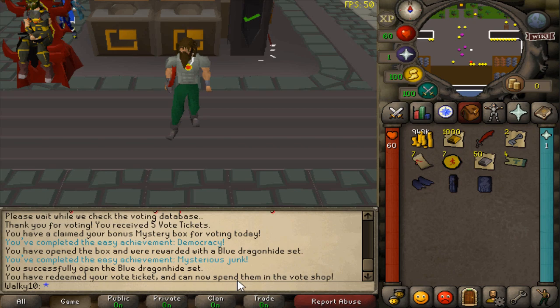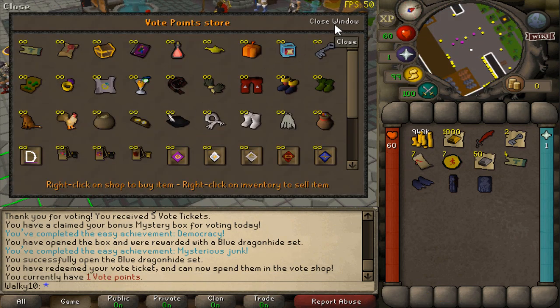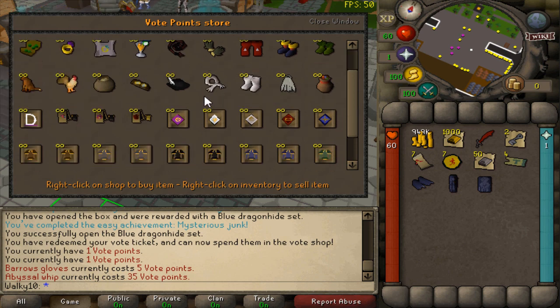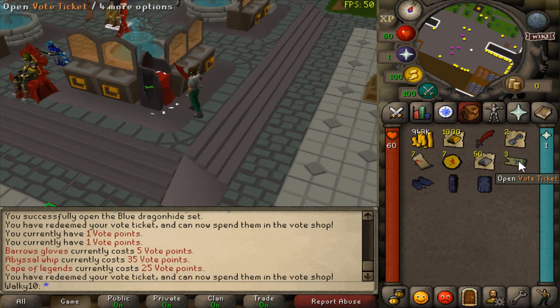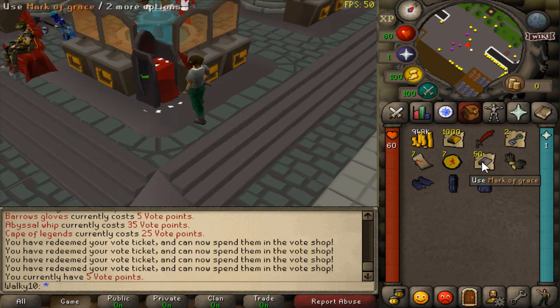You can spend vote tickets at the vote shop. To find it, go to the corner of the home bank — the vote booths. Looking at the items available, barrage gloves only cost five vote tickets, and we have exactly five, so that's a solid pickup. We could've gone for a Legends item at 25 but that's too expensive right now. Getting the barrage gloves is a good upgrade. Voting helps the server and is very beneficial for yourself too.